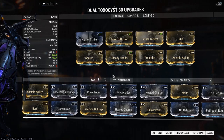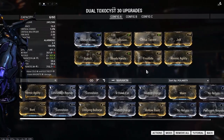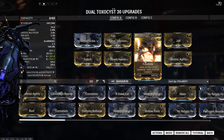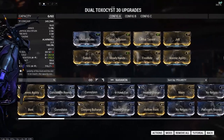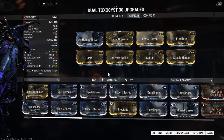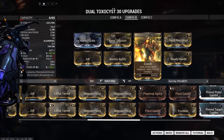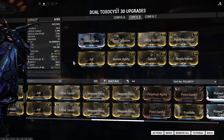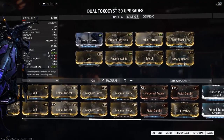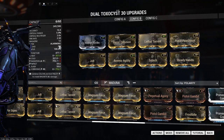For elementals we're going 100% status. For both Grineer and Corpus builds we're using Jolt and Scorch for radiation, plus Frostbite, which combines with the innate toxin damage on the weapon to give viral damage. If you're not running Corrosive Projection, I'd normally go with Pistol Pestilence and Jolt for corrosive damage plus Scorch. The innate toxin damage on this weapon combines into corrosive, really pushing that corrosive damage and triggering corrosive procs that shred enemy armor.